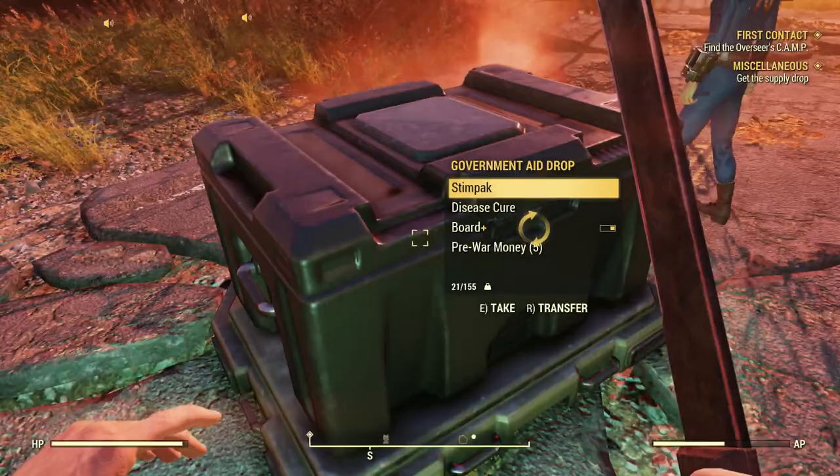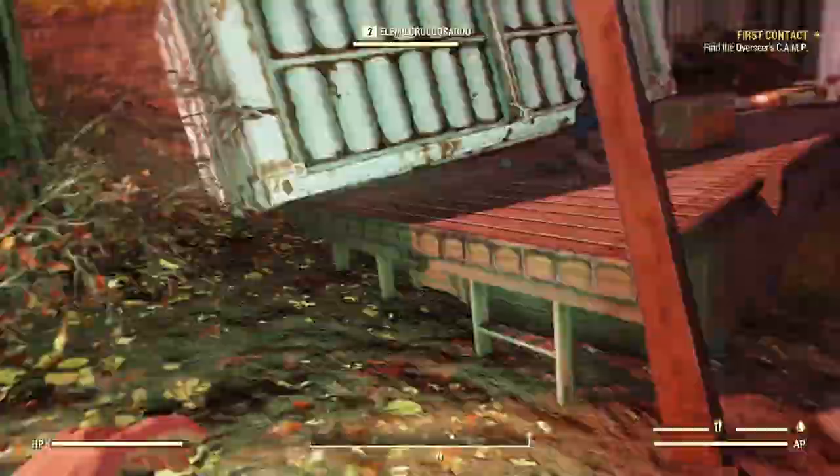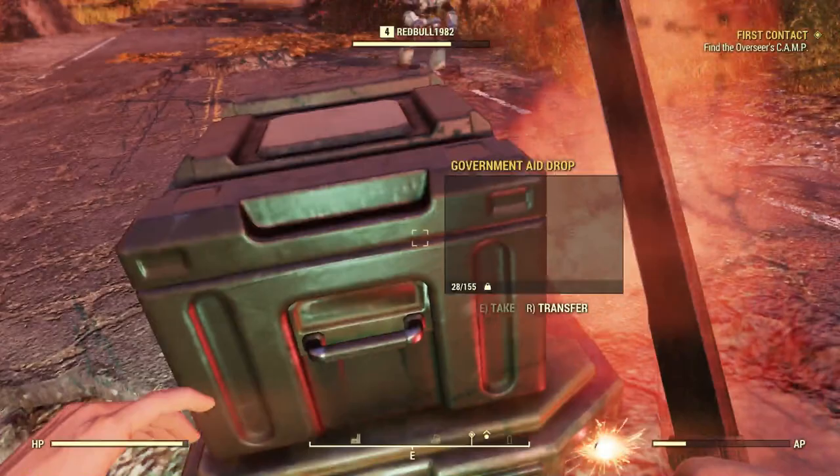Your first mission is to locate the Vault Overseer. She has been leaving clues all around the first area of the map and you keep on finding clues to her whereabouts at the next waypoint. This keeps on going for the first hour or so, and then more and more missions start popping up on your heads-up display. Soon you're almost overwhelmed with things to do, finding it difficult to choose.